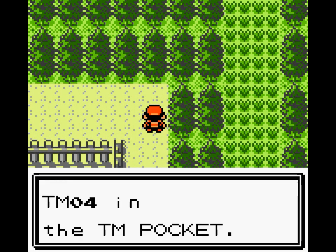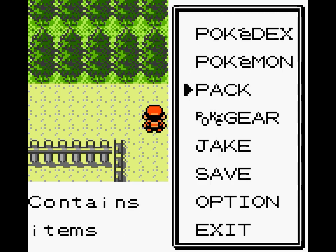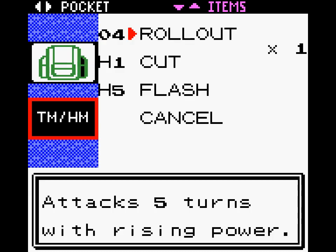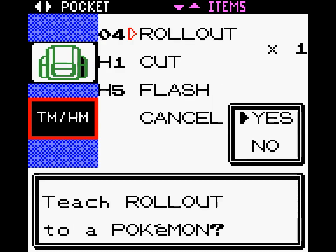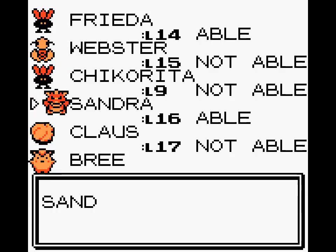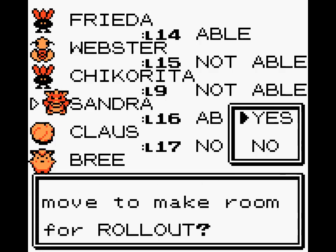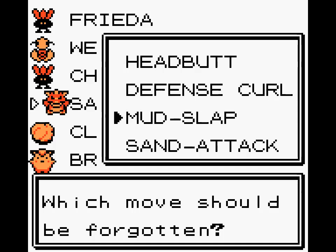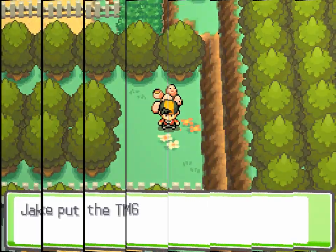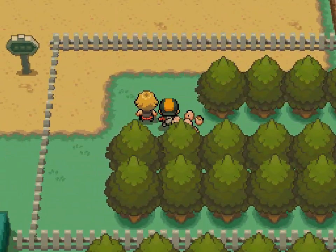Anyway, here's a TM. In HeartGold and SoulSilver it's Payback, which will have its own uses in the future. But here in Crystal, it is TM04 Rollout. Rollout basically functions like Fury Cutter in that it gets more powerful each subsequent turn you use it, except unlike Fury Cutter, you are locked into using it. It's kind of like how Rage was in the first generation — locked in and increased in power. Here, it's every turn, up to five.